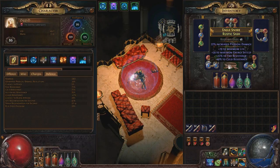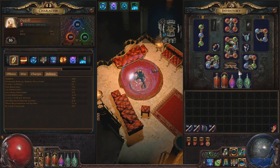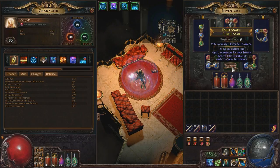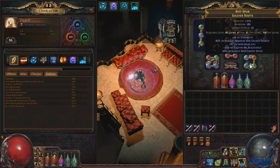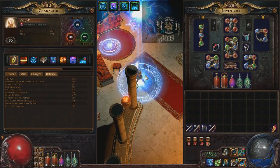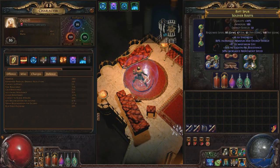Next we have our belt — an Eagle Snare Rustic Sash. We use a Rustic Sash because the implicit physical damage increase affects EK; I've got a 22% one here, which is a big damage buff for EK — taking it off drops us from 7,400 down to 6,900 DPS. Otherwise, just get defensive stats and energy shield on it, as energy shield gives us more mana. For our boots, move speed is recommended but not compulsory. Move speed increases the speed at which we Lightning Warp, so with it on we move around much faster. It also helps with repositioning for EK.